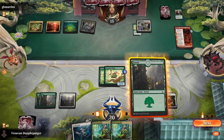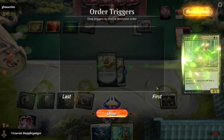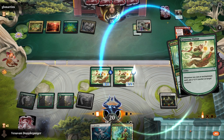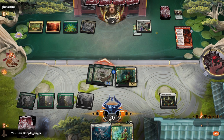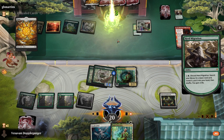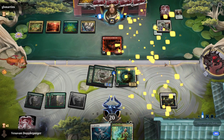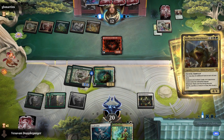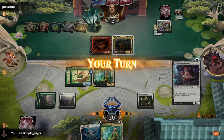Let's see what they possibly have. I'm going to play Jukai Naturalist — that's all I can play this turn because I only have one Plains. I'm going to pump both Generous Visitors and attack with six. Let's see if they have anything. We'll have to be careful in case they play a Wandering Emperor.